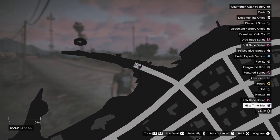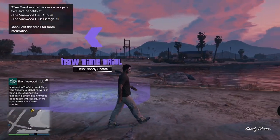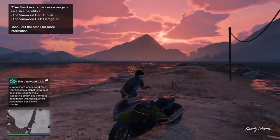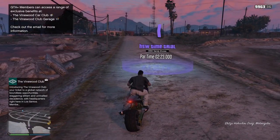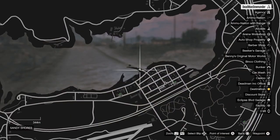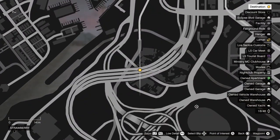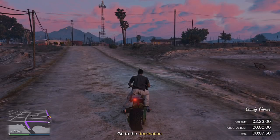First, you need to come up here to Sandy Shores to where the HSW time trial is located. Call out your fastest HSW vehicle — I like to use the Hakuchu Drag; it doesn't get much faster than this one. Come into the Corona and press right on your D-pad to start the time trial. Open up your pause menu, come all the way down to where the time trial ends, and set a waypoint.